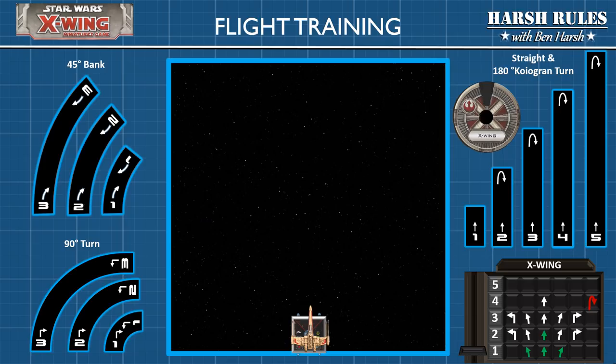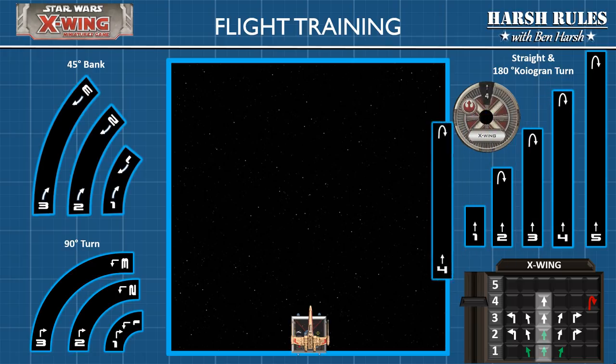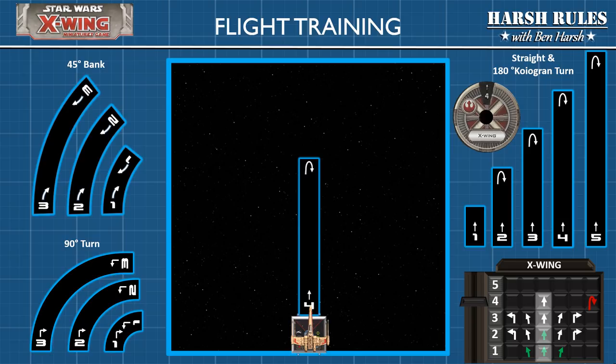First let's move forward at maximum speed. Looking at our maneuver guide, we can see that the maximum forward speed of the X-wing is 4. We select this on our maneuver dial and place it face down on the play space. When it's our turn to move, we flip the dial over to reveal our choice, then select the 4 straight template and fit it into the guides at the front of the miniature base. Next, carefully move the X-wing to the other end of the template and fit it into the rear guides. You may now remove the template and the move is complete.